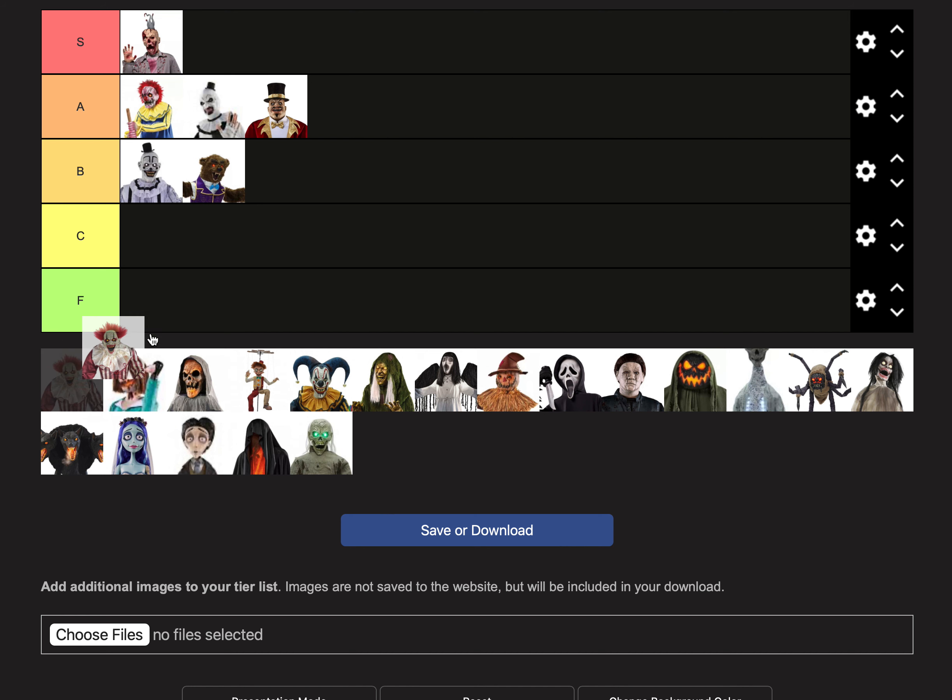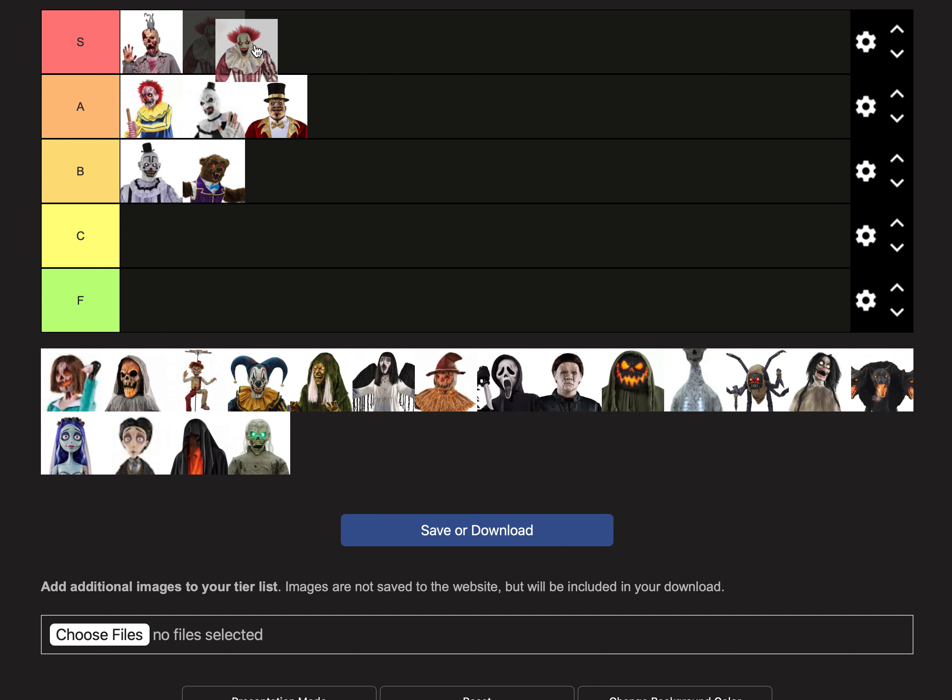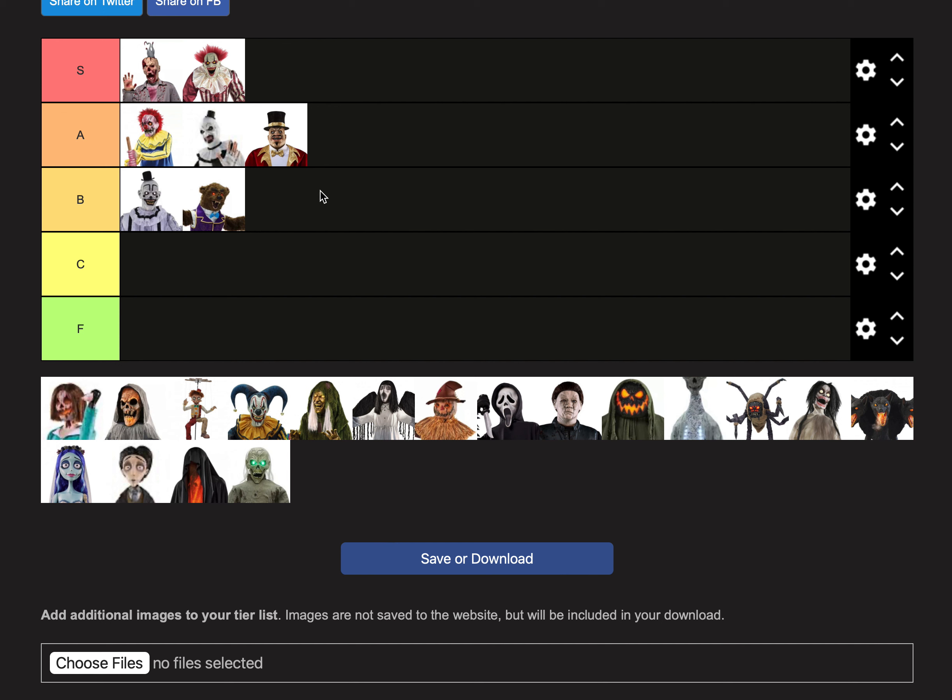Here we have Creepy Taron Clown, another clown that returned this year as online only, which is stupid. But he's going into S tier because in my opinion he is one of the best clowns in Spirit Halloween history, and it's really cool that they had him return. For the price of $229.99, that is a steal of a deal. If my ceilings were a bit higher I would be getting him in a heartbeat. He would fit in perfectly with the carnival theme. I don't like him better than Rick Ratman, but he's still one of the best clowns in history.